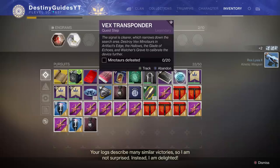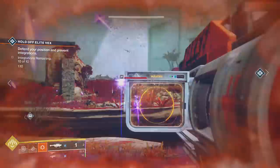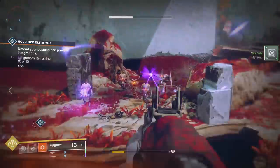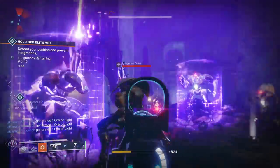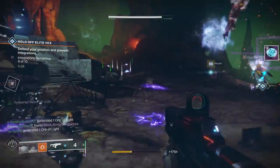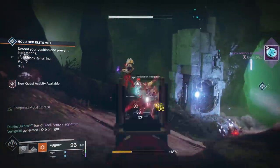After completing the Heroic Spire integration public event, the next step is taking down 20 Minotaurs. You have to be in Artifact's Edge, the Hollows, the Glade of Echoes, or Watcher's Grave to calibrate the device further. My best advice again is doing the Spire integration — it spawns at the Hollows, the Glade of Echoes, and Watcher's Grave. Make sure you make it Heroic, because that's when more Minotaurs spawn, and you only need to do about one to two events.